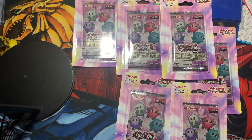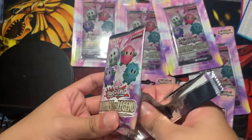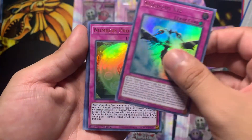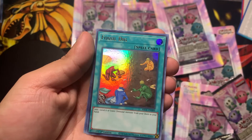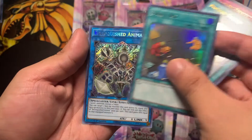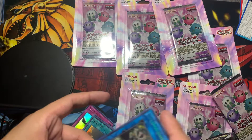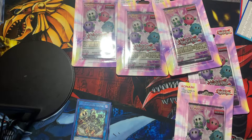We're going to start by opening Kiki's packs first, then let Brock open his three. Pulled Numbers Protection, Penguin Sword, Fossil Dig — nice for your deck. And Relinquished Animal — nice reprint! That's a pretty good pull. It used to be like a twelve dollar card and now it's like a dollar. Pretty good for a level one monster.